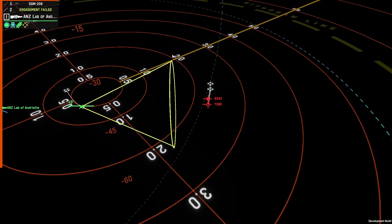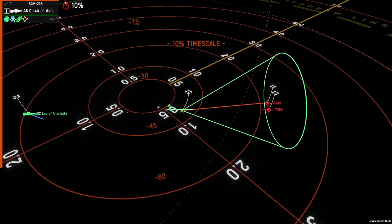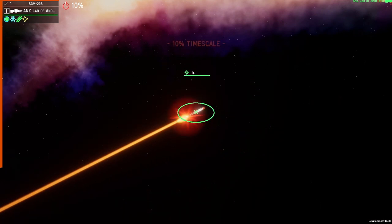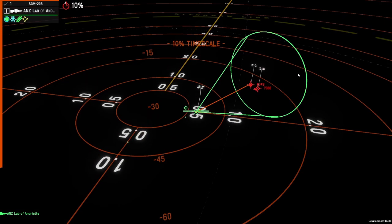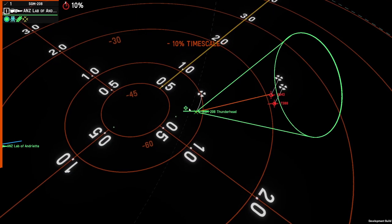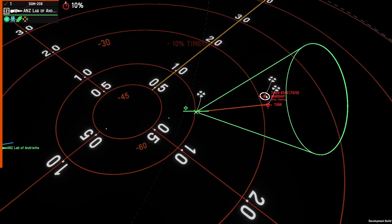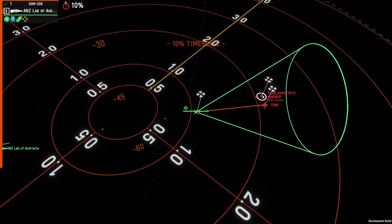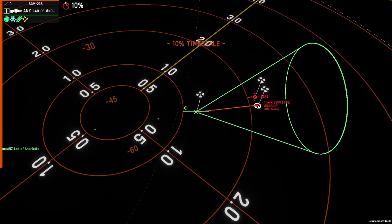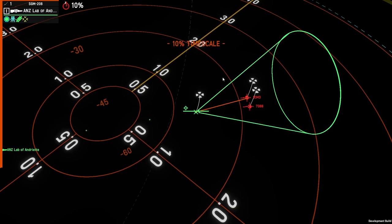Once this cone enters or touches a ship, it'll change from seeking to a lock. The symbol changes to a green target, confirming the seeker has locked onto the target. If the ship deploys countermeasures or gets jammed, you'll see this icon change appropriately. Here you can see it found a better target — instead of the first one, it's gone off to the second target. If it does get jammed, you'll see a red jamming icon.